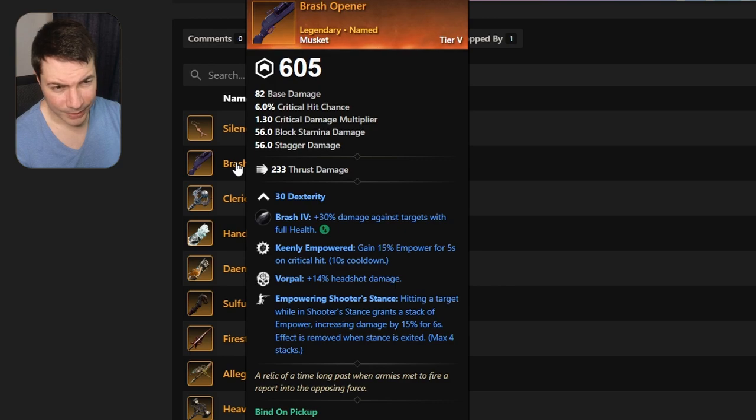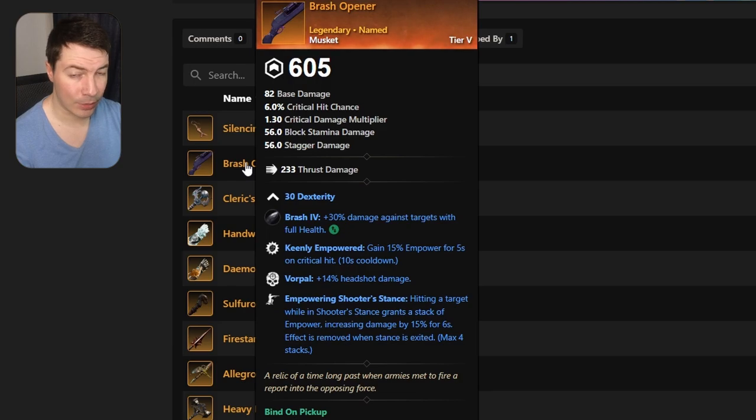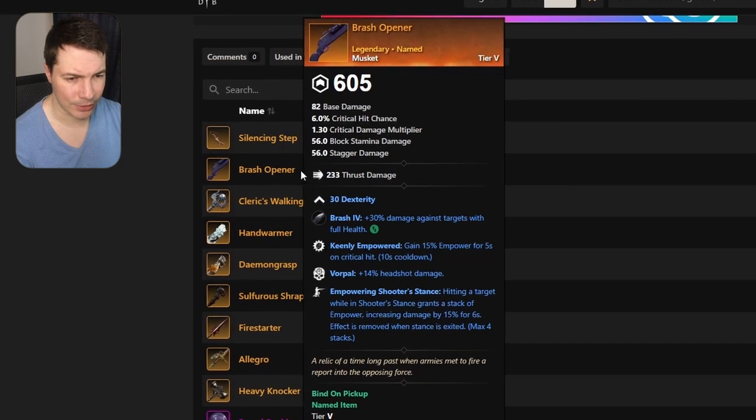There's a new musket called Brass Opener with keen empowered, vorpal, and empowering shooter stance. I think the new musket meta will require the accuracy perk on it, so this one is pretty useless.